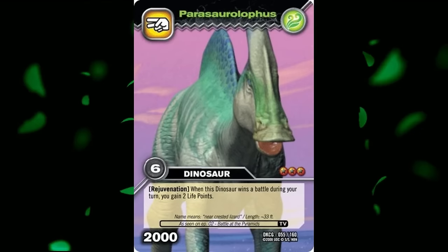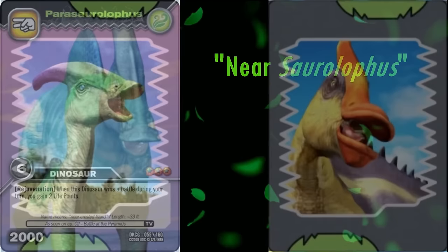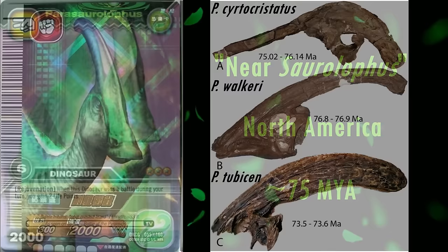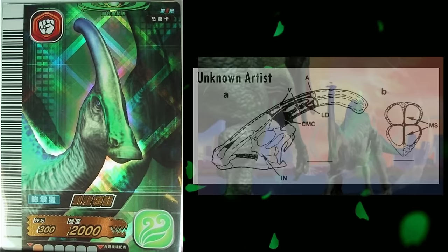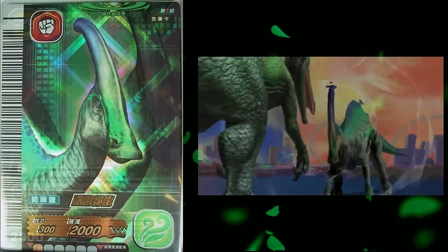Next, we have one of the most famous members, Parasaurolophus — aka Paris from the anime. Its name means near-Saurolophus, as when it was first discovered in 1922, it was thought to be closely related to Saurolophus due to them both having tall head crests. Ironically, the two are not actually that closely related. It lived in North America roughly 75 million years ago. Several species are known, but this model seems to represent the type species P. walkeri, as it had the long head crest, which is reconstructed perfectly here. It's speculated that the hollow nasal passages within its crest were used for communicating with one another. Paris is actually shown to use this ability in the anime, but in an offensive manner to deafen opponents. The model is wonderful.